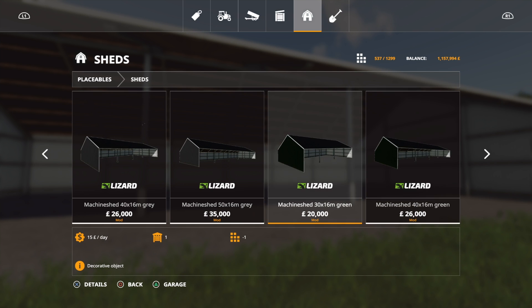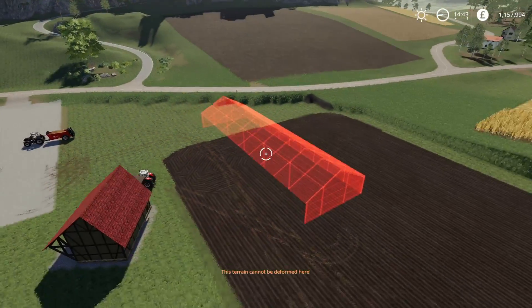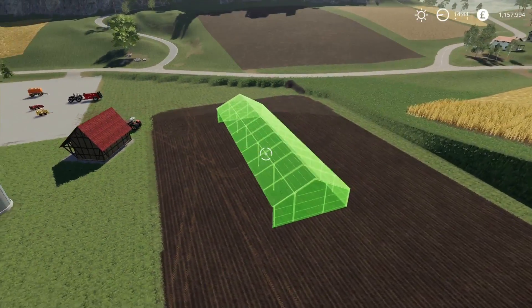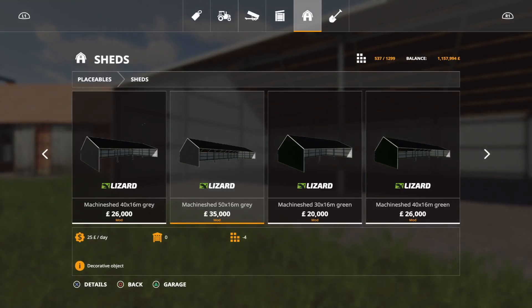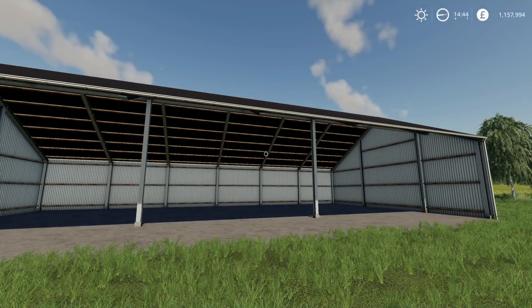Plenty of room in them. If we look at the really big one — let's go with the grey one. I mean, look at the size of that. That's going to want raised ground to put it on. That is huge. Not a bad pack at all. So that's the machine sheds.